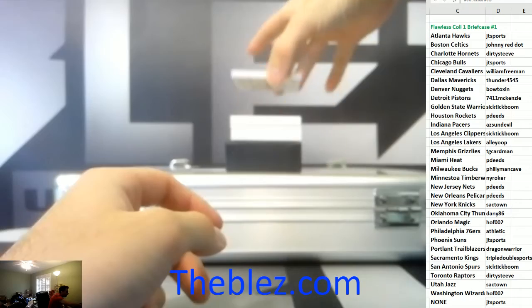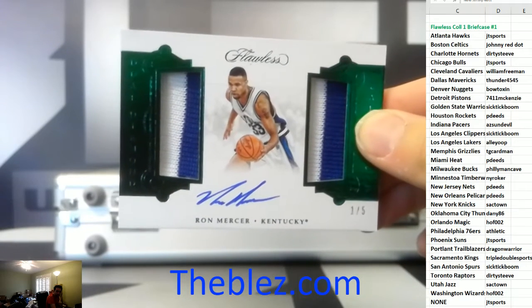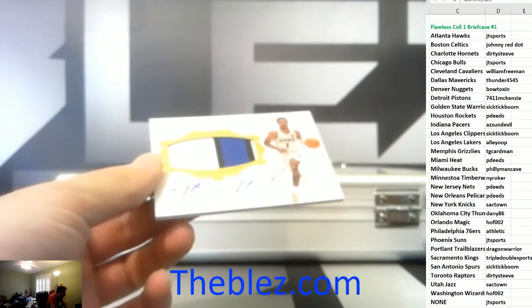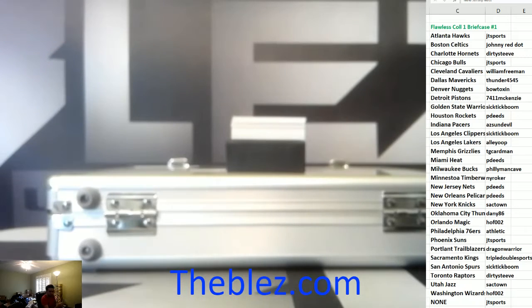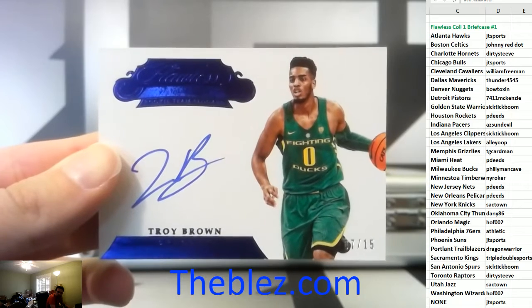We have a dual patch auto numbered to five of Ron Mercer — I think he might be a Bull. Is he a Bull? Patch auto to 25, Trevon Duvall. This guy, I don't know. Then we have an auto numbered to 15, Troy Brown — Wizards.